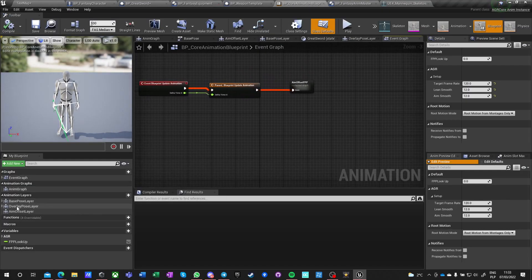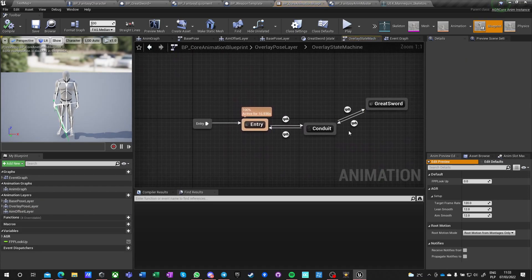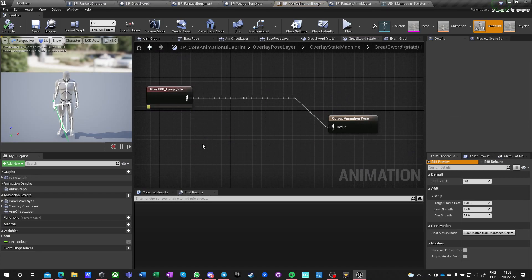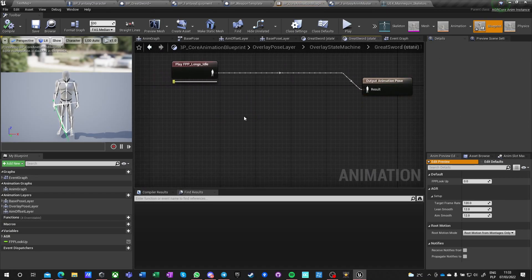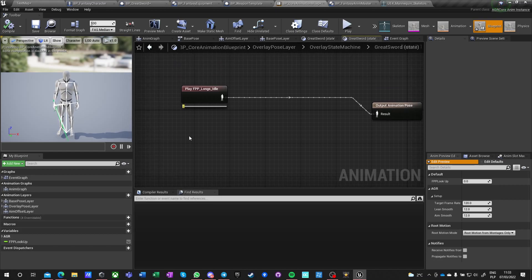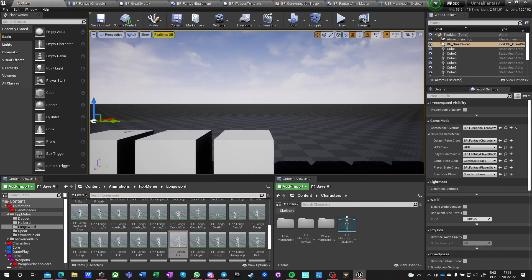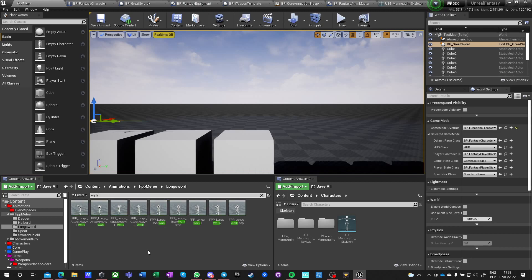So we're doing the core graph here. We don't have those fancy linked states, but we still have this. We're going to do things here. Let's see what animations we have to work with — we've got walk.